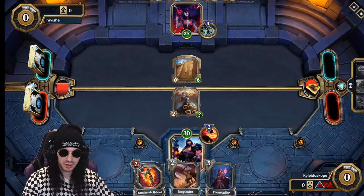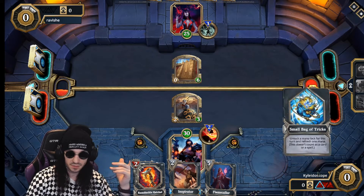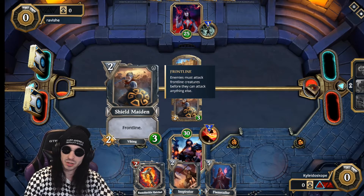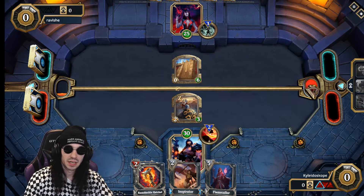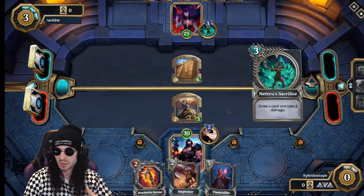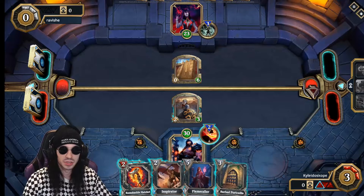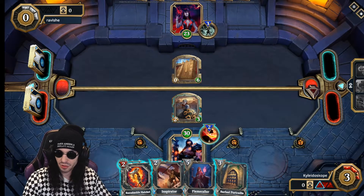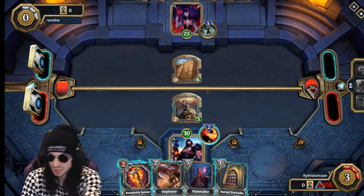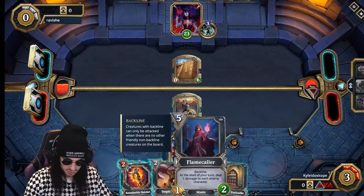I'll put down a front line character. It's my turn, so I lay down two mana. I cannot attack because my character goes to sleep for one turn when I put it on the battlefield. Mana goes up one per turn up until five, then it's every two turns — two turns, two turns, three turns, four turns.